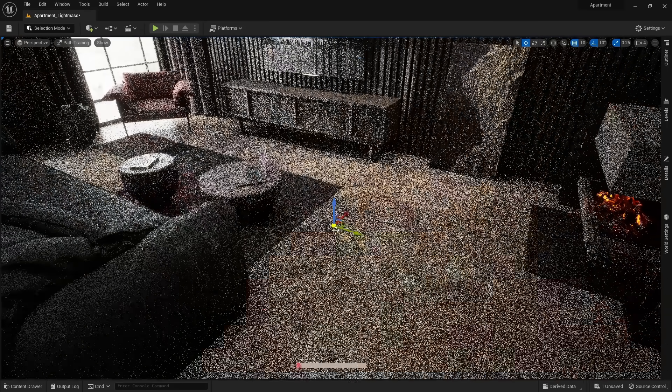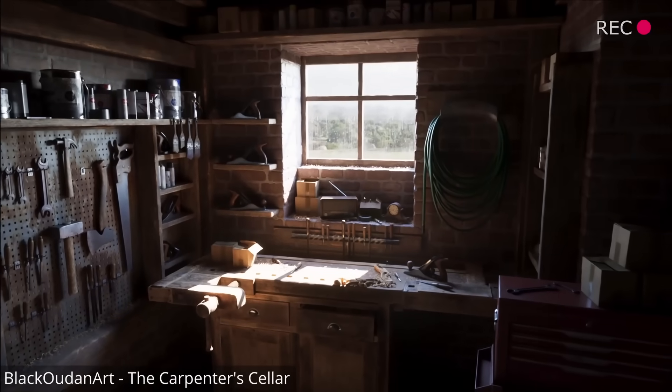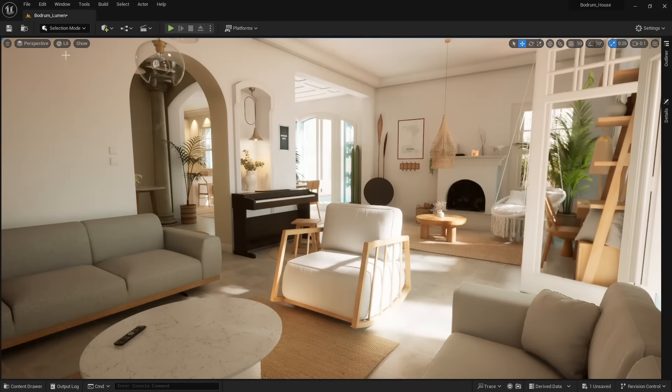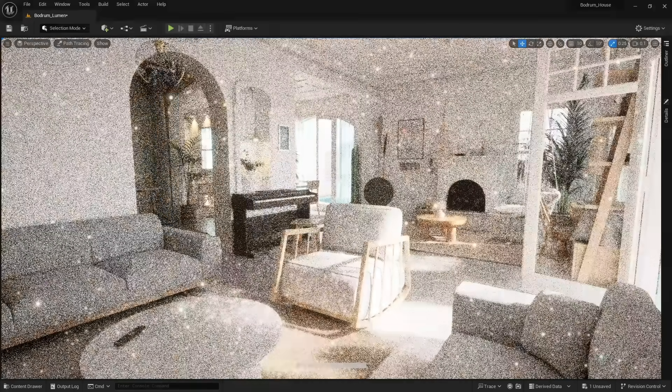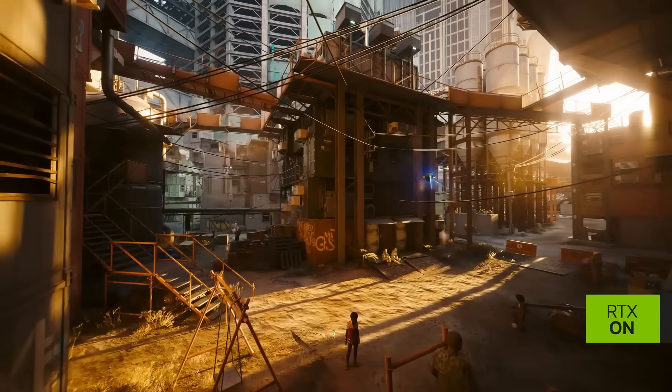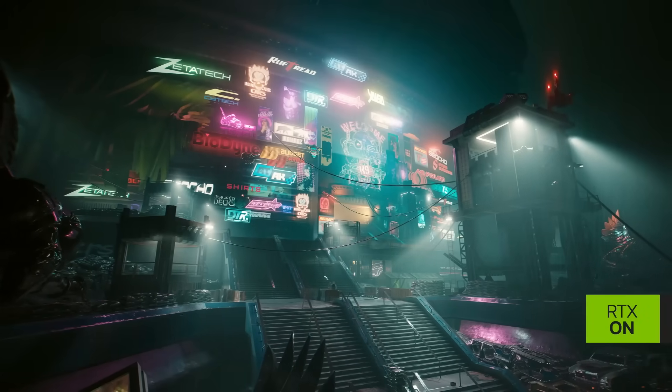The most practical feature is a machine learning based denoiser. Path tracing is the most accurate way to get global illumination, but obviously it is not real time — we have to wait for the path tracer to render a clear image. A machine learning based denoiser would fix this by predicting what the pixels will look like before it is finished rendering.